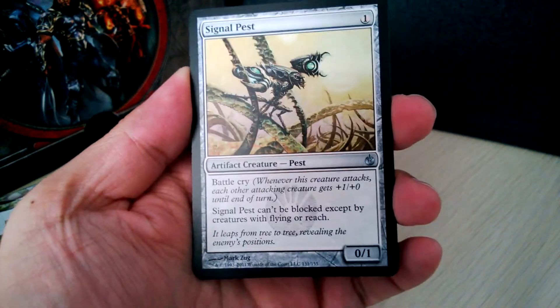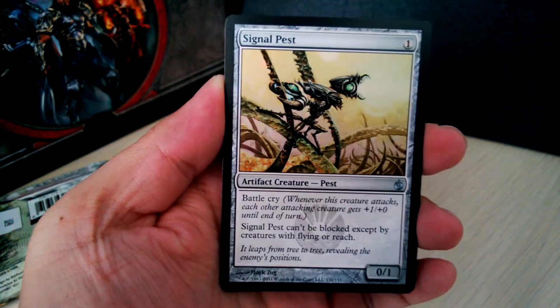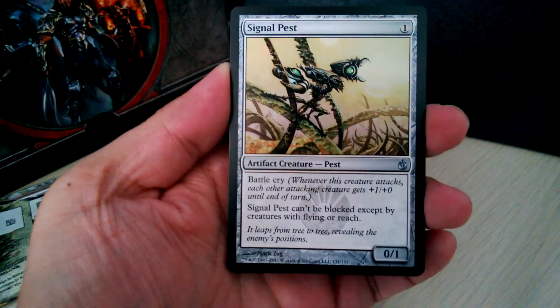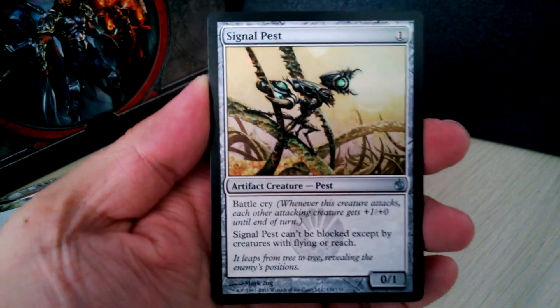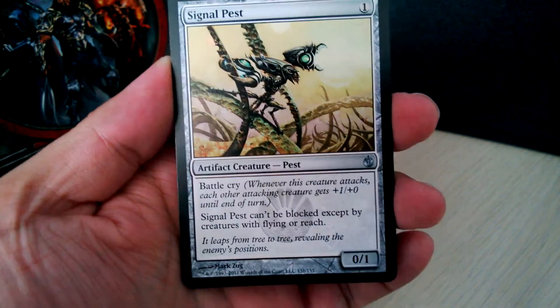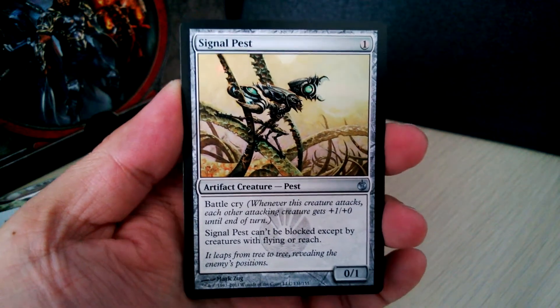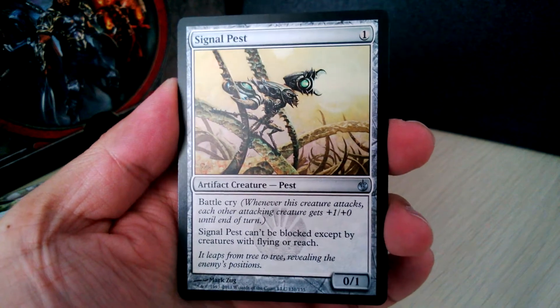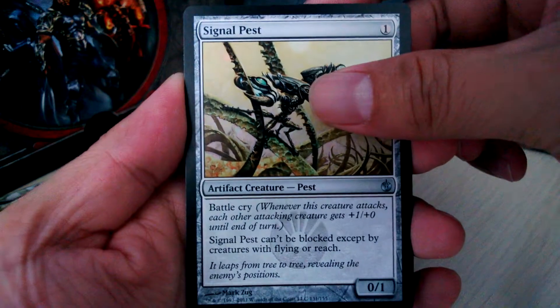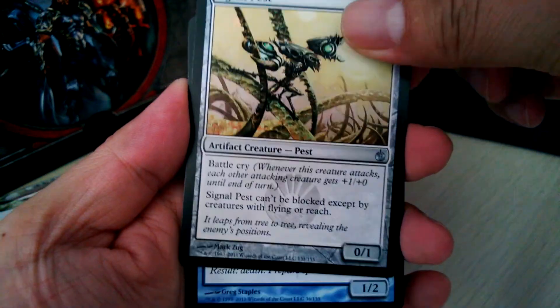Whenever this creature attacks, each other attacking creature gets +1/+0 until end of turn. Signal Pest cannot be blocked except by creatures with flying or reach. So if you have a ton of these, they can be pretty annoying. Four of these and each creature gets +3/+0 — each one will be a 3/1 that can't be blocked except by creatures with flying or reach. I can see how this got annoying during the Scars of Mirrodin block.